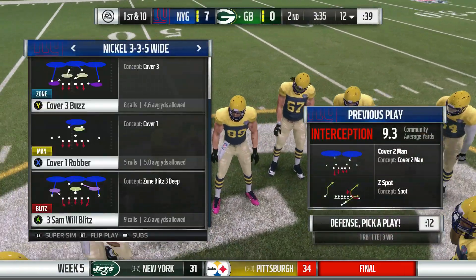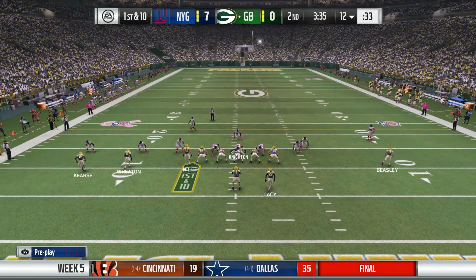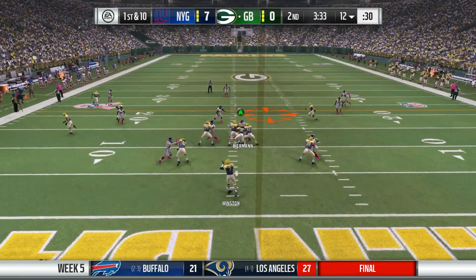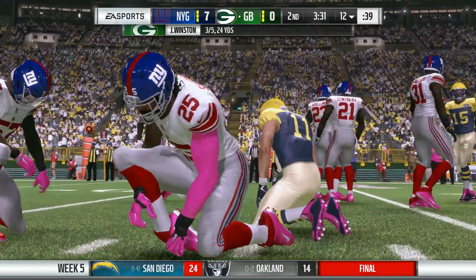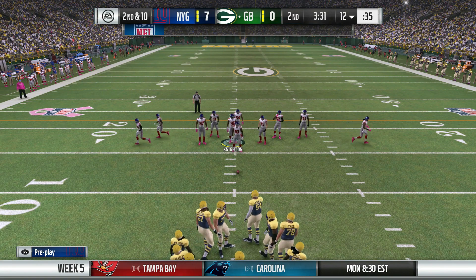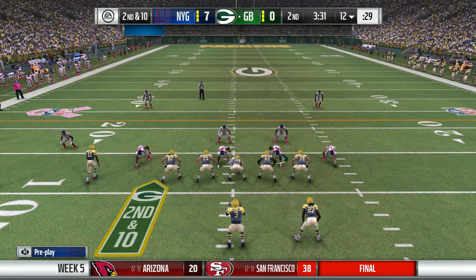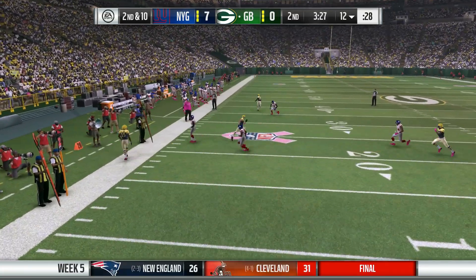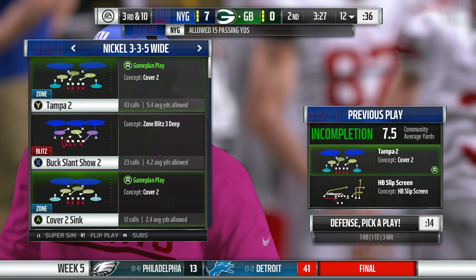First down and 10 at the 12-yard line. Jameis Winston drops back to throw, finds Cole Beasley — can't hang on to it, that's incomplete. 3 for 5 today for Jameis Winston. Second down and 10. Jameis Winston drops back — screen — and he just throws it away. Third down and 10 coming up. Two straight incompletions by Jameis Winston. The Giants defense does not give up many points a game — they're one of the best in the league at it.